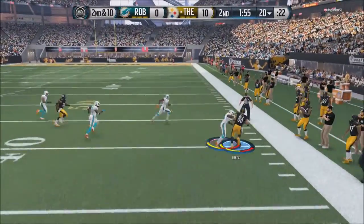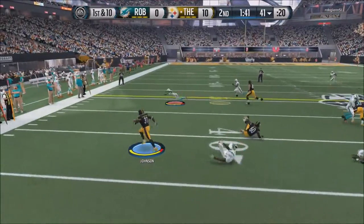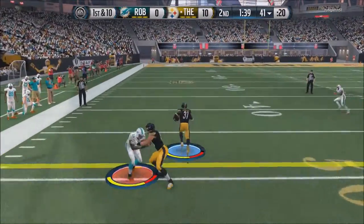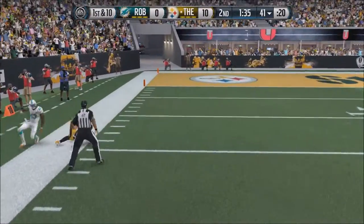We also got a new middle linebacker. Instead of Jarrell Freeman — who will still be in a rotation — we got 96 overall CJ Mosley. We had the 85 version before; now we just got the 96.